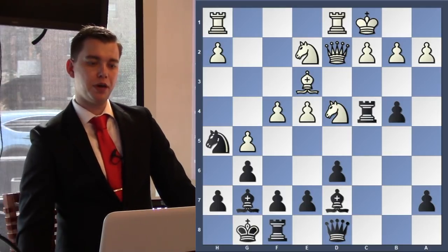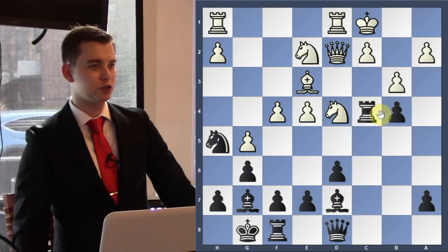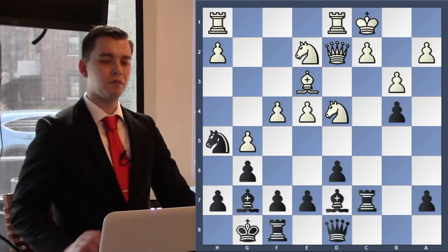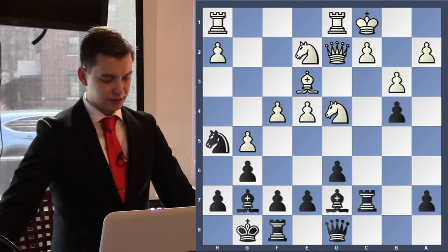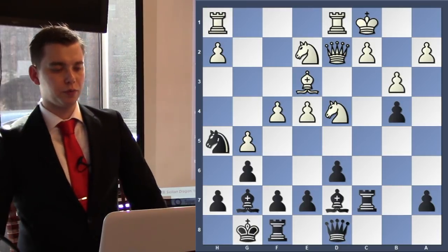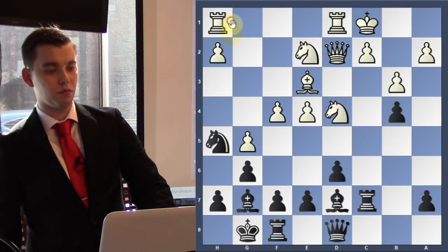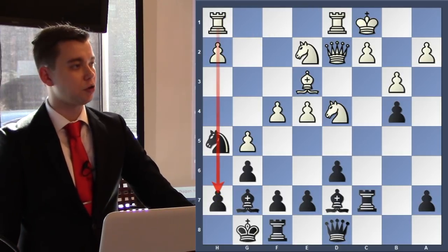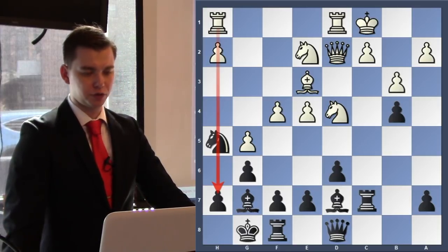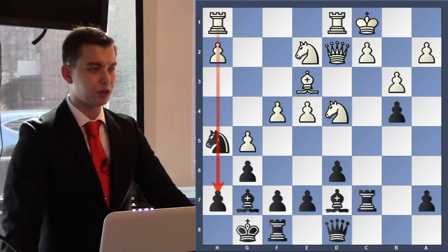White played b3 — white decided this rook on c4 is just too annoying and kicked it out with b3. The rook went back to c7. Now white can either play f5 or, most of the time, white is trying to open up the h-file. How do we do it?